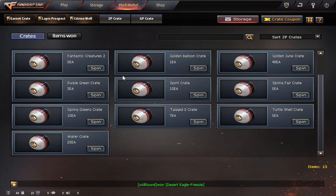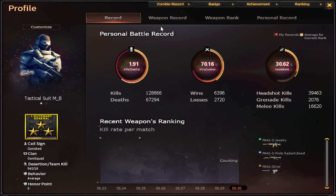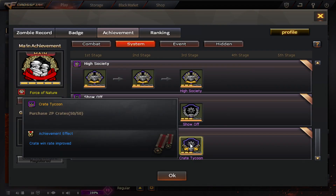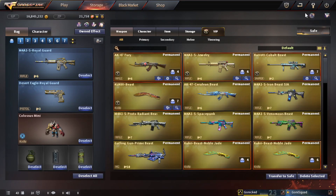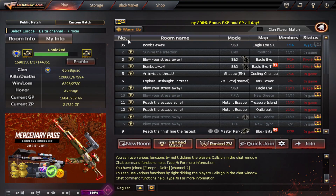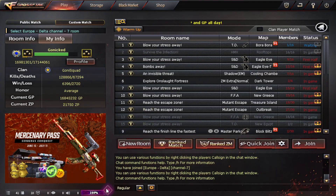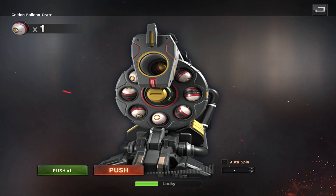Yeah, I think this month we have quite a few good crates. This one is very weird — the golden balloon crate — but we'll see what we can do. Before we start, what I usually do is come here and select the Crate Tycoon achievement. We are at Channel 7, we have Fever 3, we are ready to start opening crates.